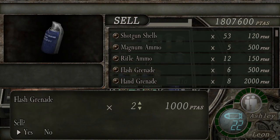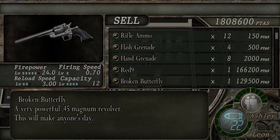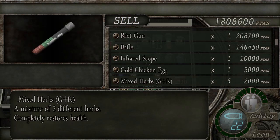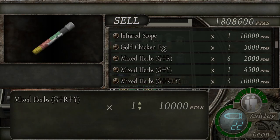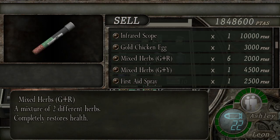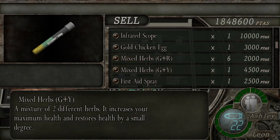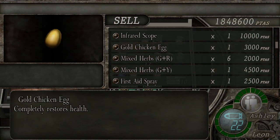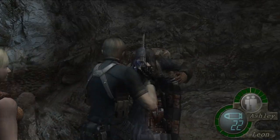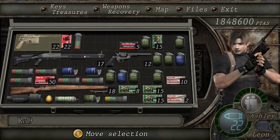I don't need 6 flash grenades. I honestly don't need 8 hand grenades, that's a little overkill. We'll also go ahead and sell all 4 of these. Because we can. We still have first aid spray, we still have 6 full heals, another one — 7 full heals, you can count the gold egg. So yeah, we have plenty of healing. I honestly do not need 8 hand grenades.